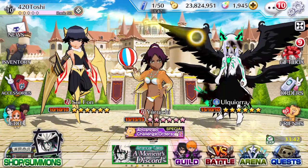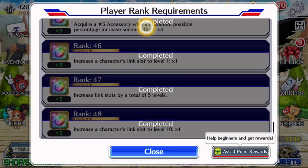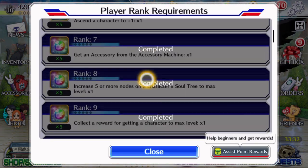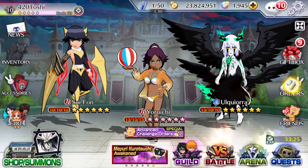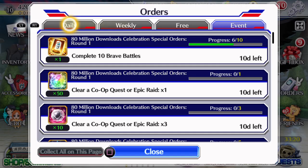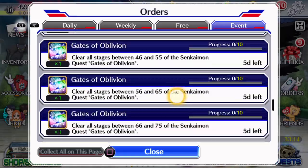Tip number three: take advantage of quests and orders. Most importantly, focus on the player rank requirements — you want to climb these quickly because they're relatively easy to do and they help you progress through the game quite quickly. Don't forget about these, and check your orders occasionally too — especially the free ones and the event ones, as there might be rewards you want.